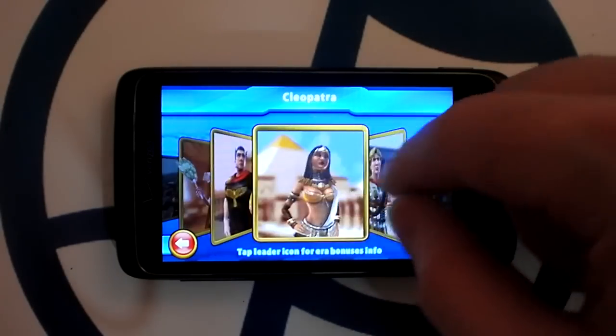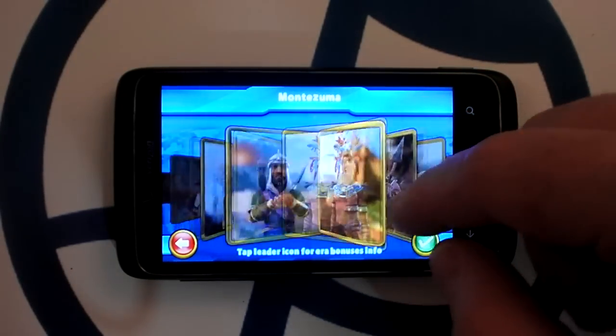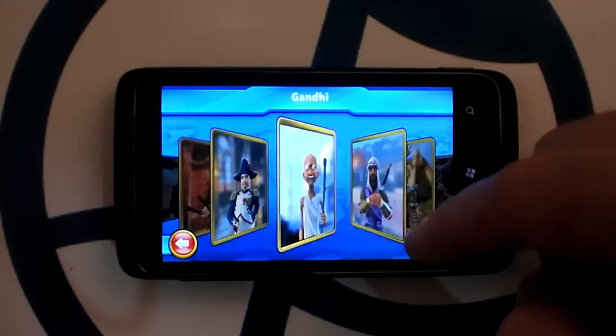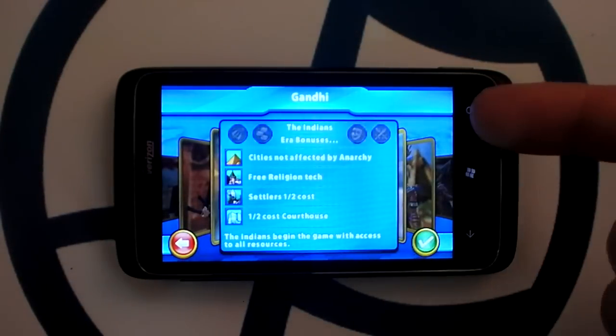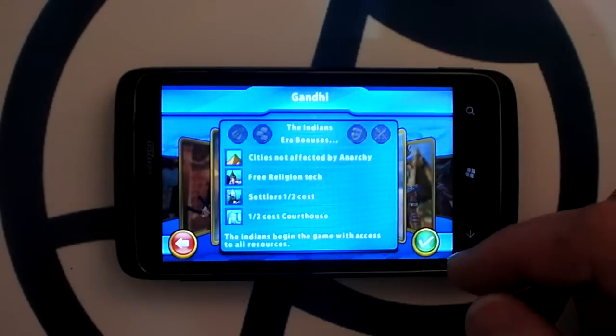You can choose to play as the ruler of a variety of different nations — more than ten. I'll go with Gandhi right now. Tapping on it shows what kind of bonuses that nation gets. Each one plays a little bit differently, though not dramatically so.